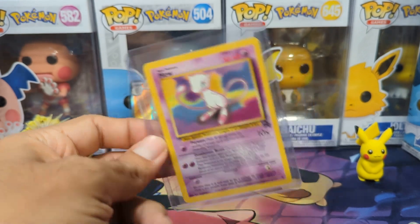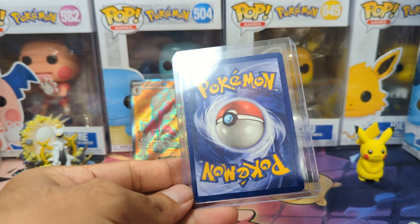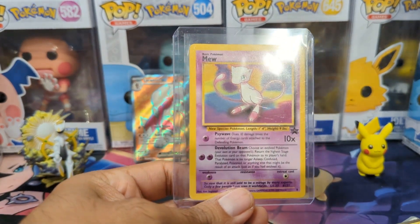So we got Wo-Chien EX, we got Lycanroc EX, and that's it out of two booster bundles and one blister pack. But we're gonna do a small giveaway — we have this Mewtwo promo from way back in the day. All you gotta do is like, comment, and subscribe, and then I'll ask you for your email and send it out eventually. Alright guys, have a good one. We will see you next time.